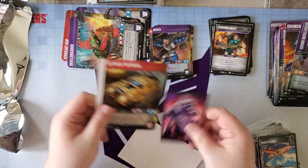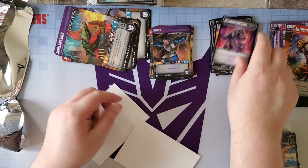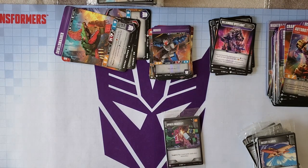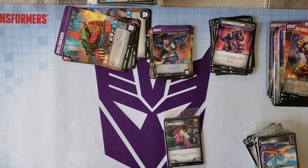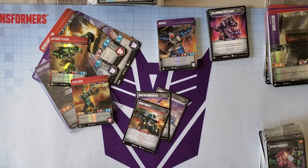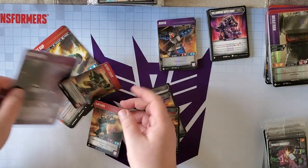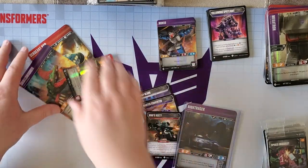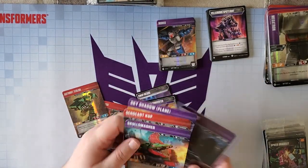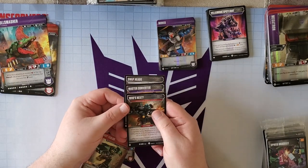We've got an Autobot Outback, a Villainous Spotlight, and a pack. Alright, so we did pretty good. Looking through what we've pulled for rares: characters — Night Racer, Sergeant Cup, Grax, and the Sky Shadow Plane. For stratagems, we've pulled Swap Heads, Master Converter, and Who's Next. And for rare heads, Flintlock and Tessalore.